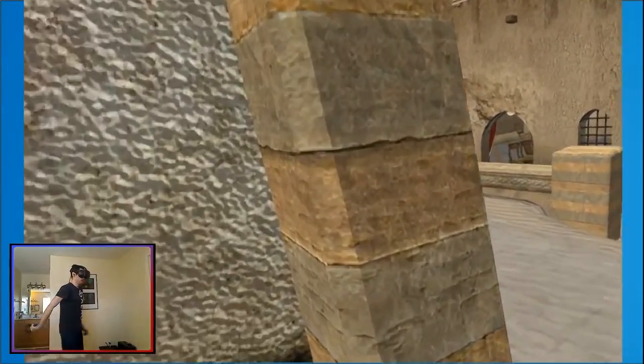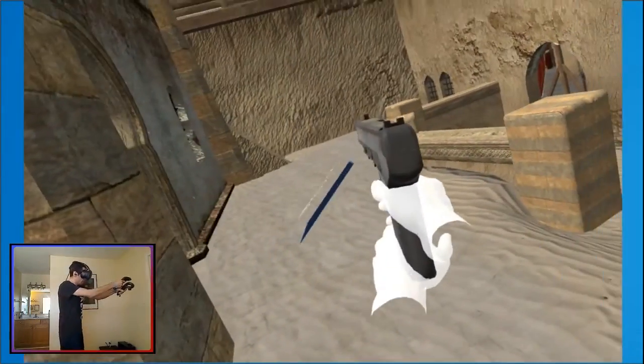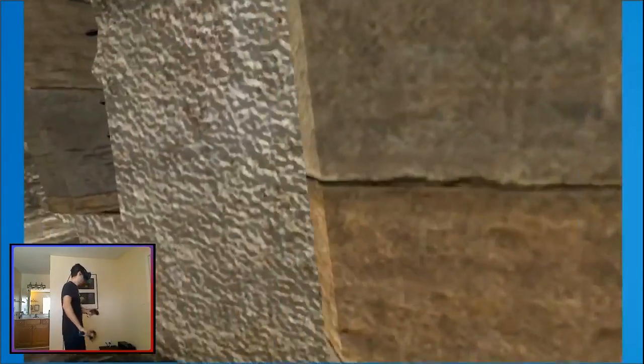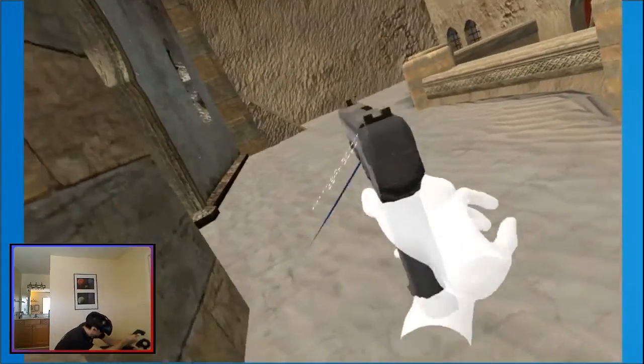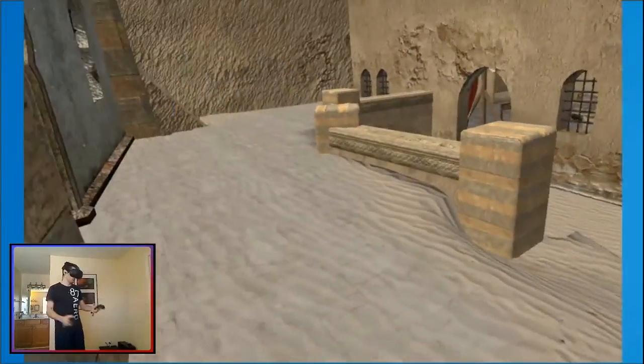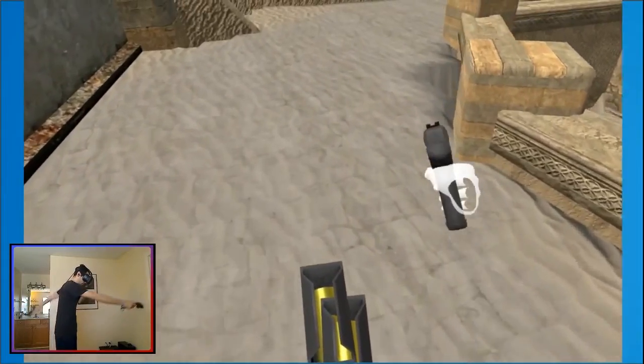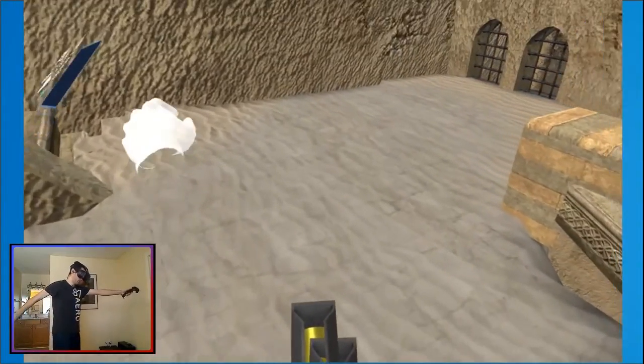That gives you a lot of advantage because you can pop around corners and immediately have your aim up. You can glide around the corner. To move fluidly, you're going to alternate doing that — you can do it slowly, and as you're releasing, you're bringing your next hand up.